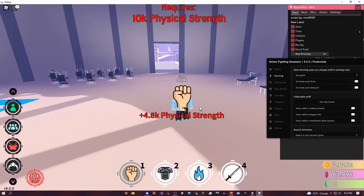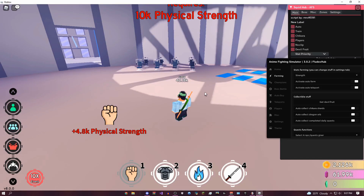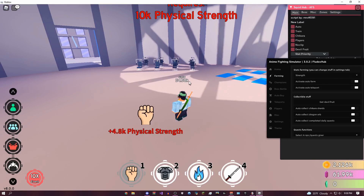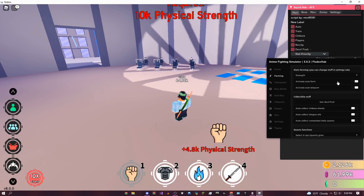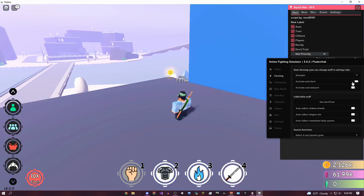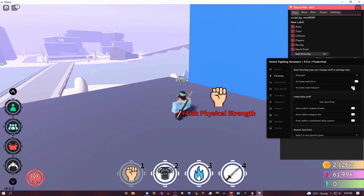So as you can see, I'm getting almost 5k per punch, which is absolutely insane. I've gone from like 1k to 54k, 59k — so you get the idea, really, really OP. And if you disable the auto-teleport, it's also going to work just fine, but of course not even close to as good as with auto-teleport on. So here's with, and here's without — you get the idea.